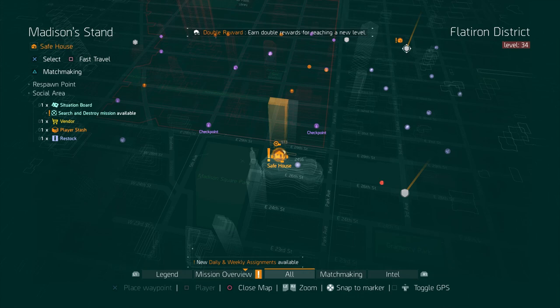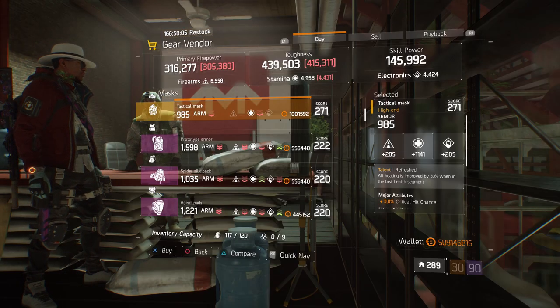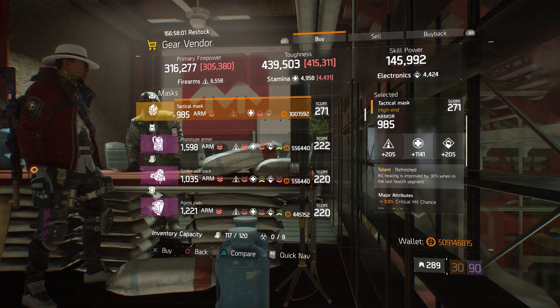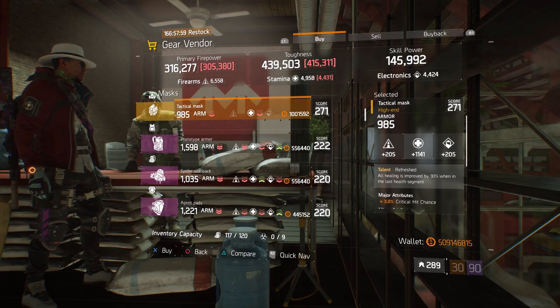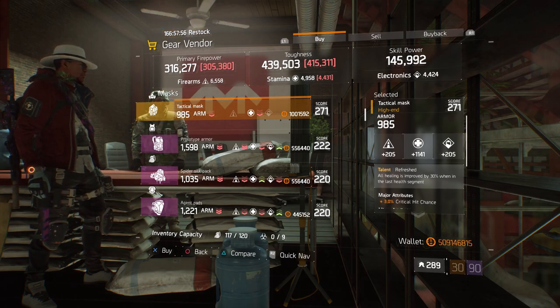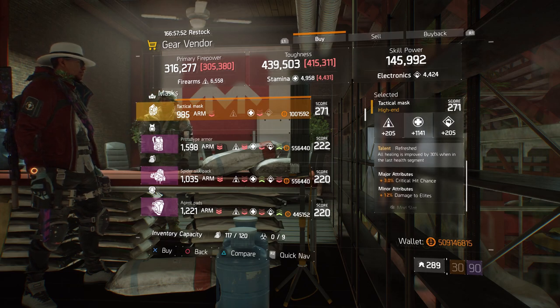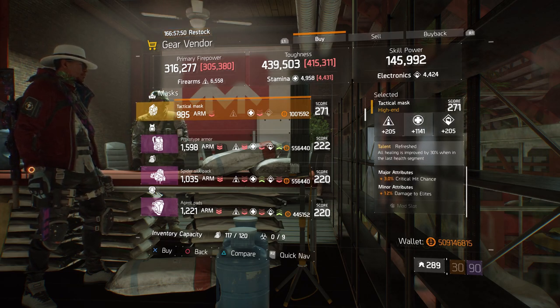For our next gear item, we're going to head over to Madison's Den. Here, the gear vendor has a tactical mask with the talent Refreshed on there. It has a gear score of 271. It has 985 armor. It's rolled for stamina 1141, and the attributes it has is crit hit chance and damage to elites.